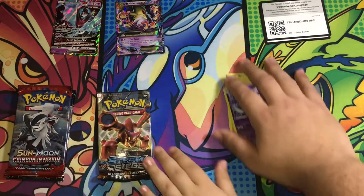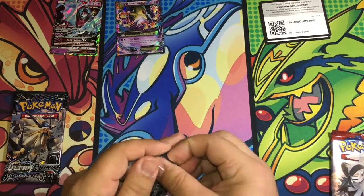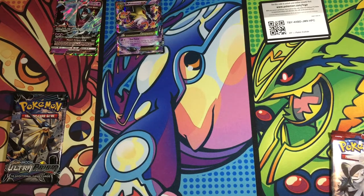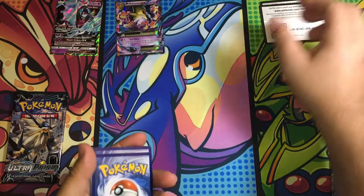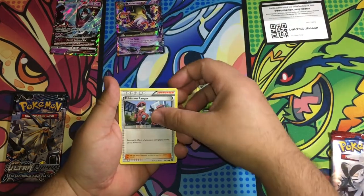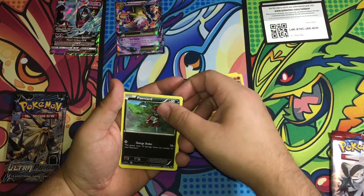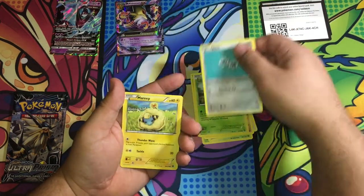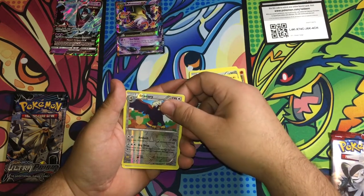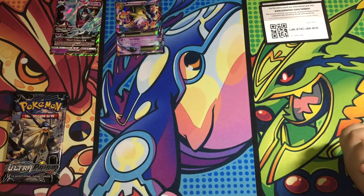Your turn. Take Volcanion — and this is my Crimson. I'll open the Ultra Prism. Let's see what kind of Pokemon you got. You gonna read it or am I reading it? I'm reading it. Nuzleaf, Pokemon Ranger trainer, Anorith, Porygon, Seedot, Klang, Mareep, Bergmite. The reverse is Braviary. And the rare is Kabutops — non-holographic. I struck out.